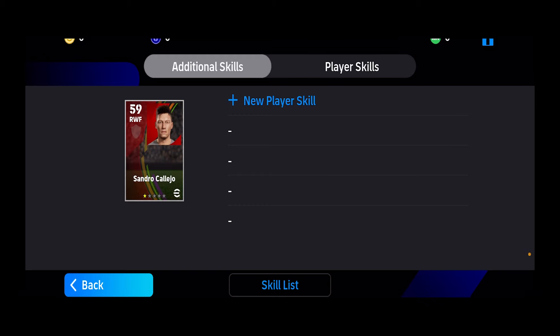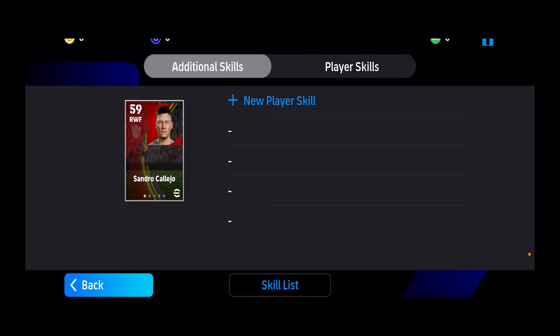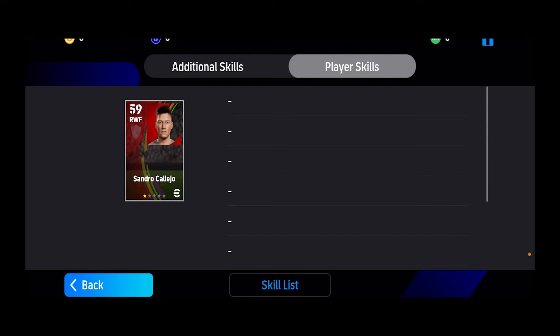If you don't have any skill tokens like me, the moment you press New Player Skill, it's going to show you nothing. So you have to make sure you have skill tokens. If you have them, then once you click on New Player Skill, you can add whichever skill you want to the player you like.